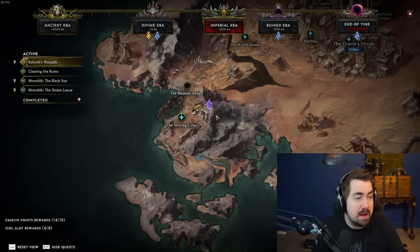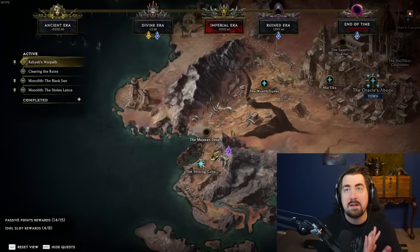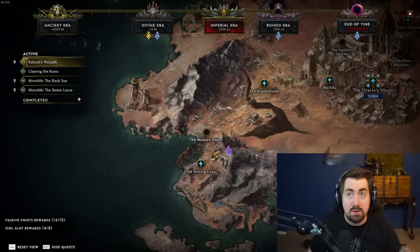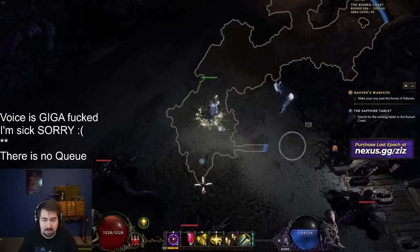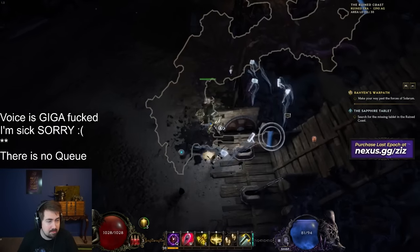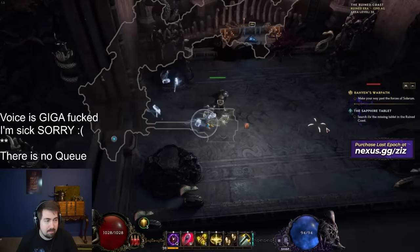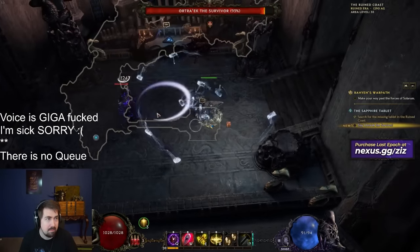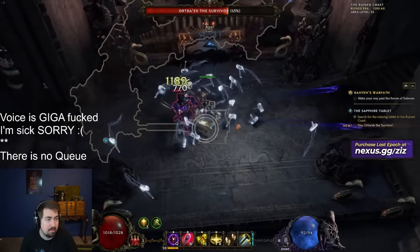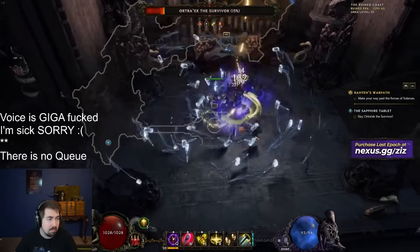Some other dungeons may allow for faster skips. You get access to the Temporal Sanctum around level 28 to 32, so doing it at this level is what I usually recommend. Whenever you have a key, in the right part of this zone — as you can see me entering here — you go in. You run through a big horseshoe-shaped zone, kill a somewhat dangerous monster at the end, and this quest unlocks two or three idol slots as well.